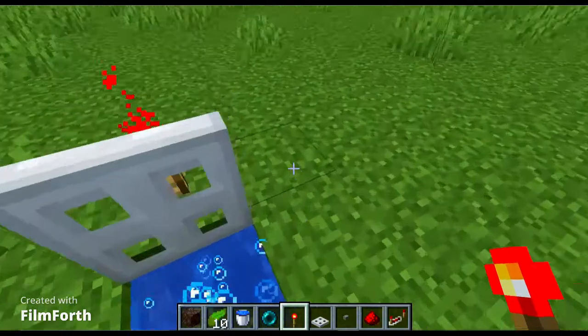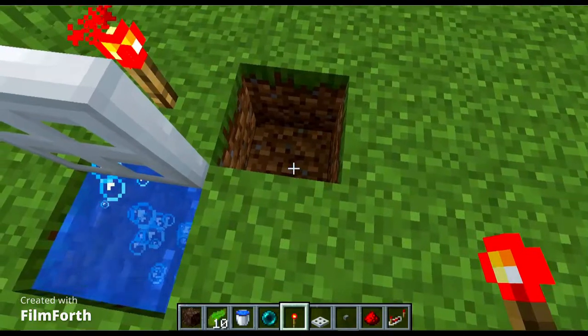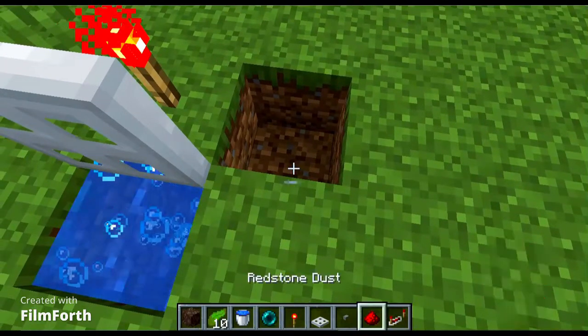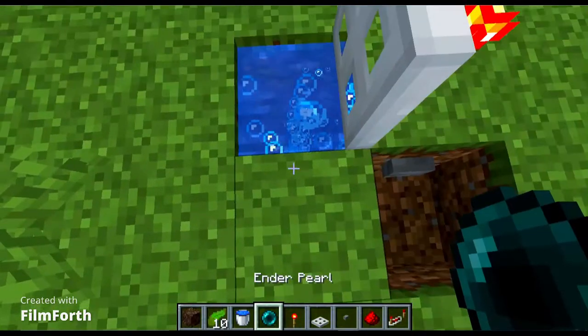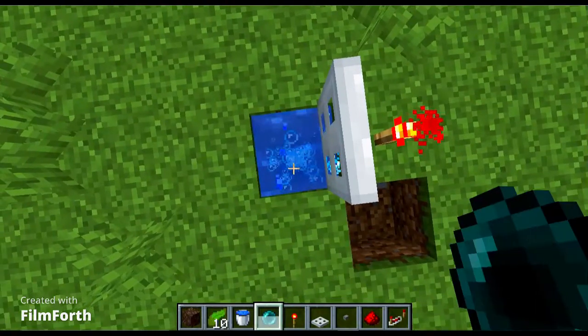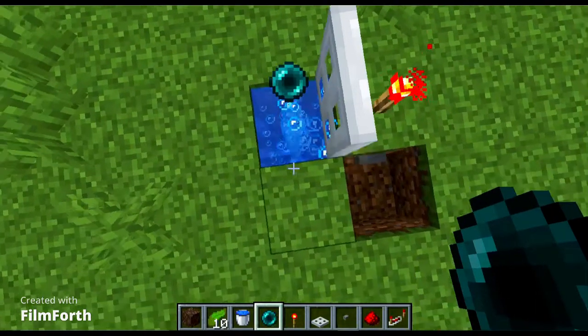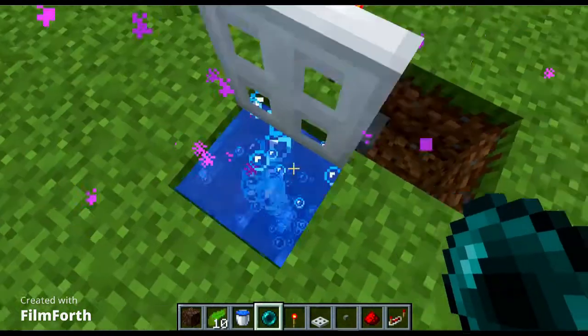Now you're going to dig one block and put the stone button here. Try to make it perfectly central so you don't get teleported off to the side. Then it'll pop up — if you press the button you get teleported right there.